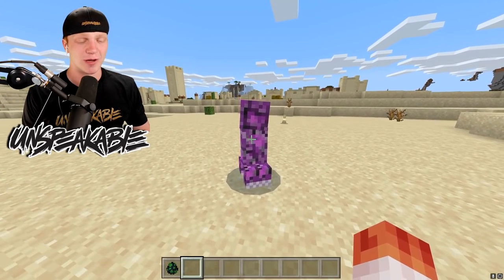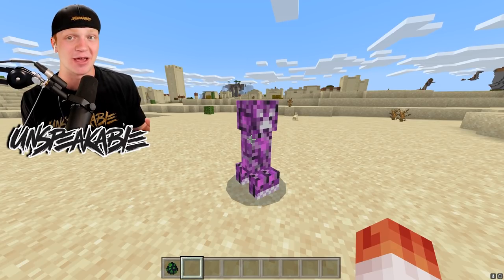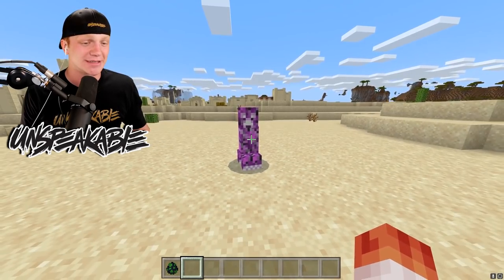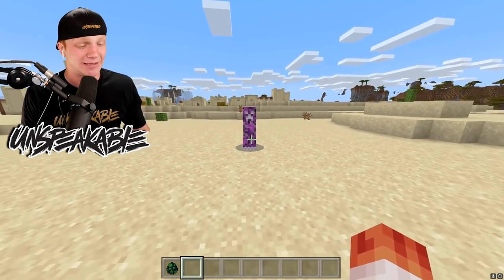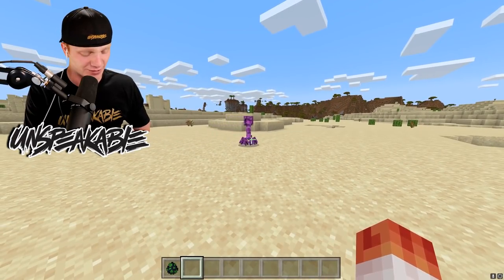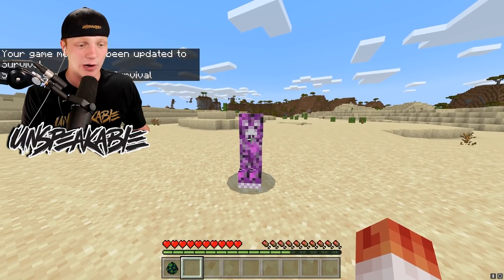Moving on to our next creeper - we have a Reverse Creeper. This guy is kind of weird looking. You would kind of think he belongs in the End, maybe he's like part of the Ender Dragon or something. But no, this guy is just straight up weird. Basically his name explains it all - the way he explodes is a reverse. Let's go ahead and hop over into survival mode and let him do his work.